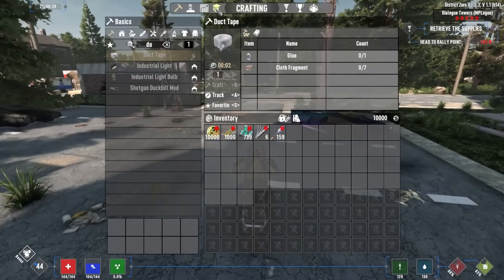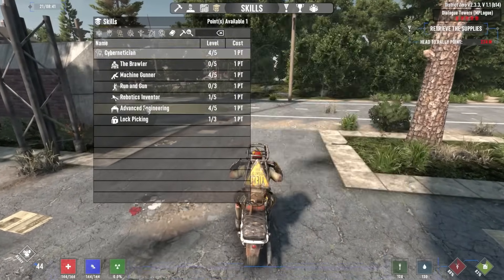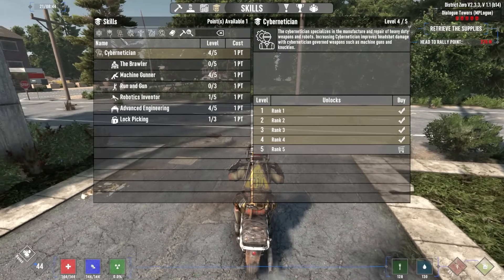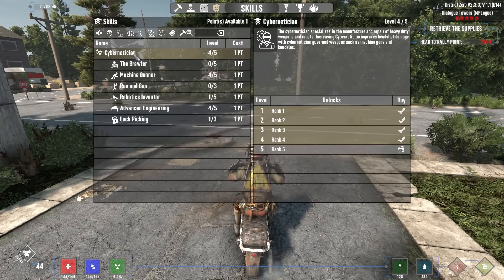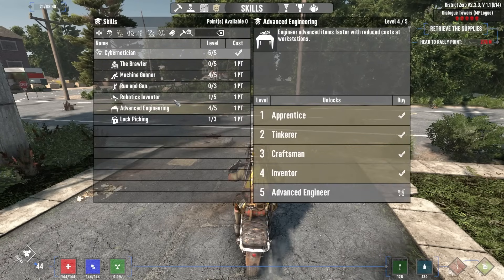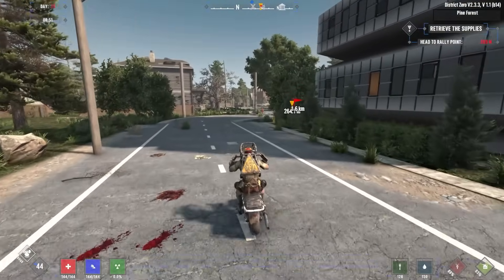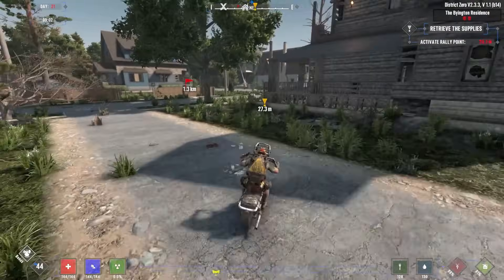We did have a skill point. Looking at what we have access to, I am thinking cybernetician - that would probably be the way to go. This gives us turret damage. Going machine gunner would make sense - and that is machine gunning. This gives us access to machine gunner as well as advanced engineering. That was a good spin - more headshot damage. So what are we going to do for the rest of the day? Let's do some quests and maybe unlock wherever the next trader is.